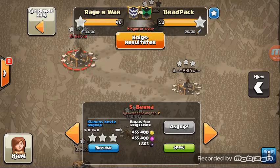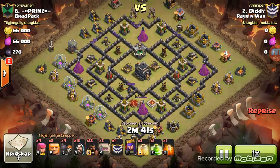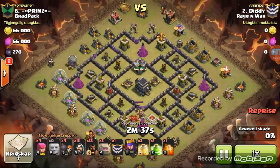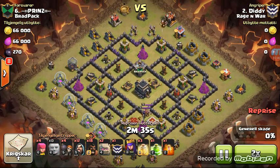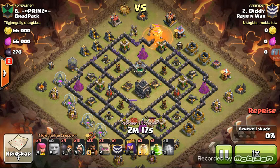The next attack is going to be from Diddy. If you're watching these attacks, it's going to be a GoHo. Diddy is a GoHo monster. First things first for Diddy - he is going to drop one giant to lure that clan castle. Fast forward through it, and a poison to get rid of the clan castle troops, because that's what he likes to do: get them off the board as quick as possible.